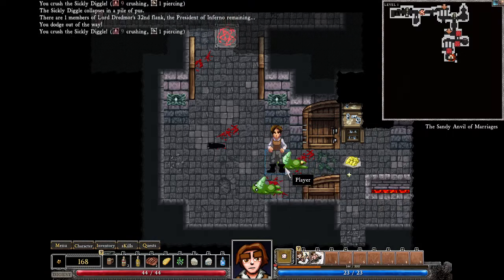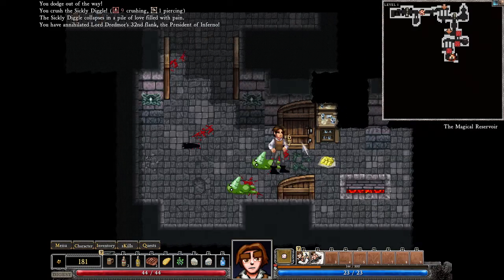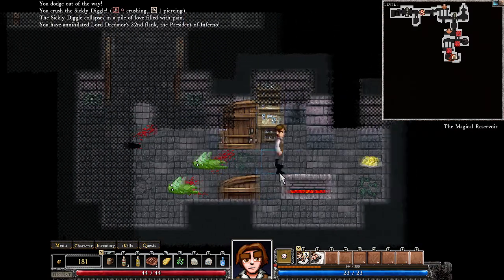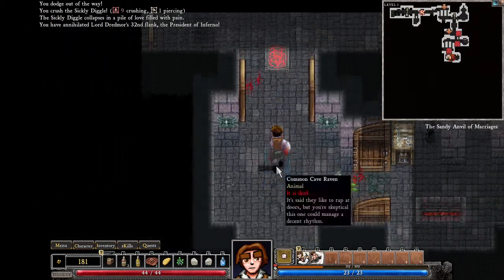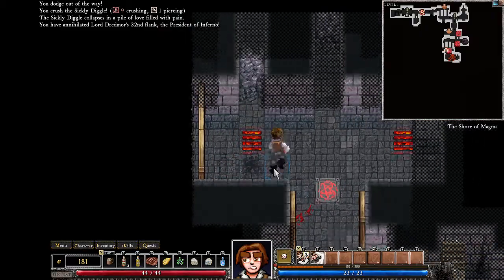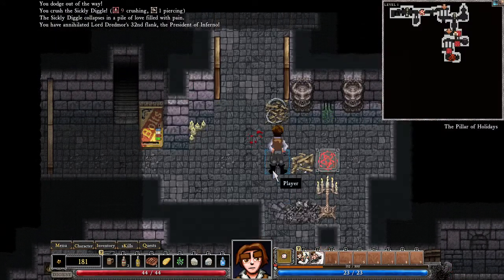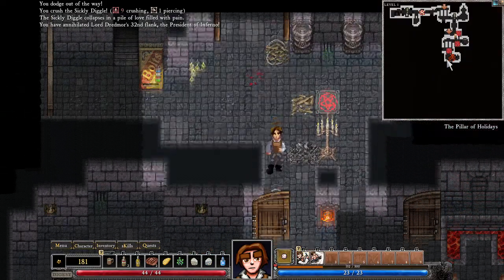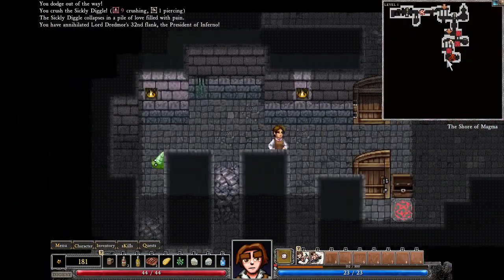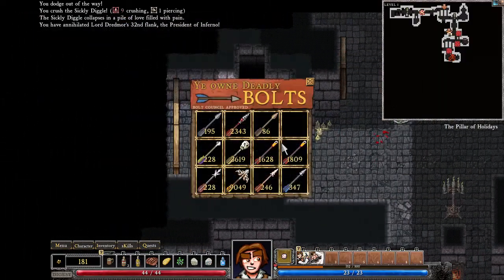Unarmed combat is really good in the beginning — it's really useful, massively overpowered. I don't know how it will turn out later on in the game, but for right now it's pretty amazing. Do we want to do the other quest? Yeah, it's right down — no, that was the one I just killed. Did I steal from this? Let's go quickly back to that shrine.